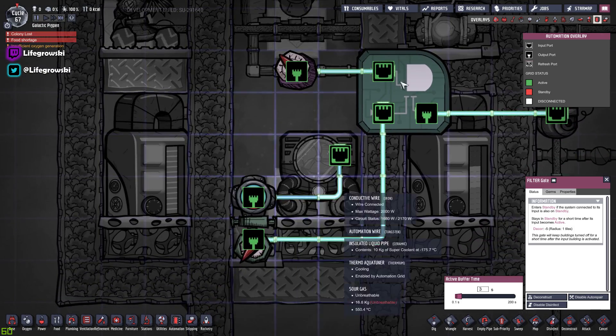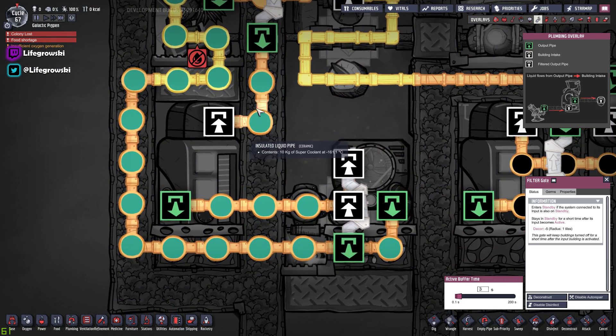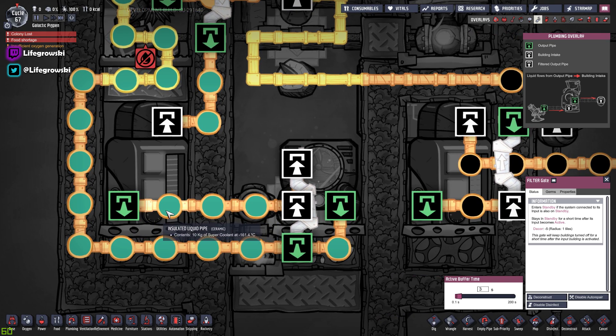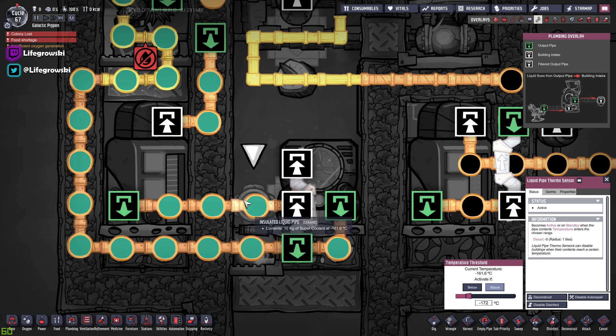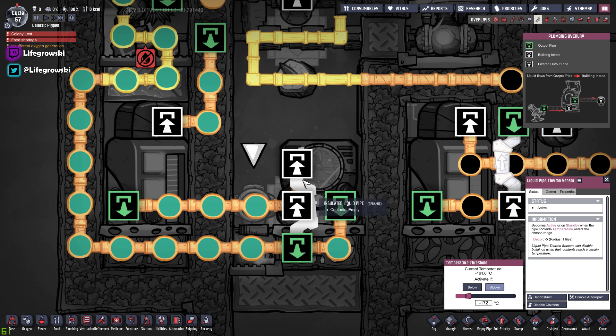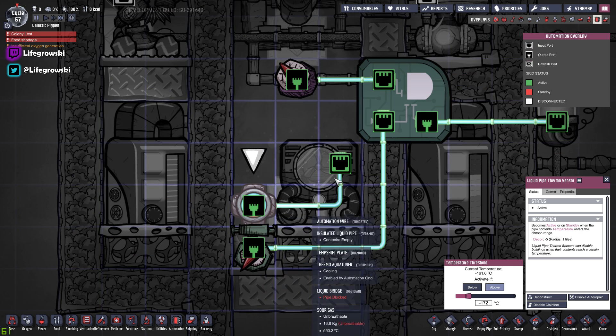The aqua tuner itself — the coolant is fed directly in from the reservoir. It comes down the pipe, hits a liquid pipe thermo sensor, and then goes into the aqua tuner. If the aqua tuner is toggled off, the pipe carries on upwards, hits the bridge, and then goes into the output pipe. So if the aqua tuner is dormant and we don't want it running because our coolant is cold enough, the liquid can just bypass it dead easy. The liquid thermo sensor is set to above minus 172 degrees — basically, if the super coolant is colder than that, it can bypass.